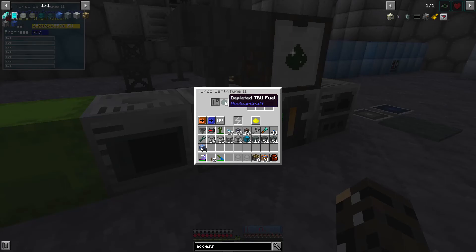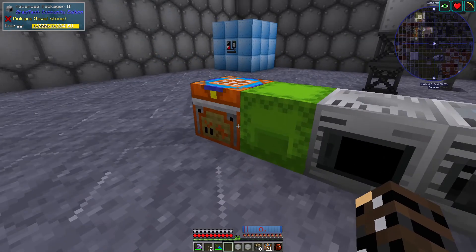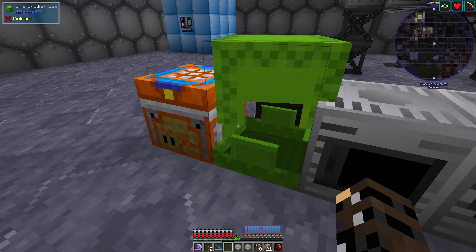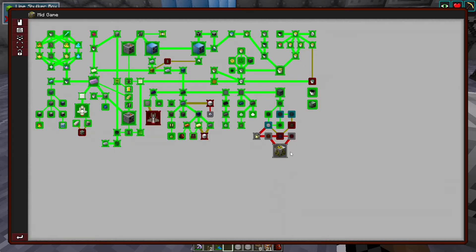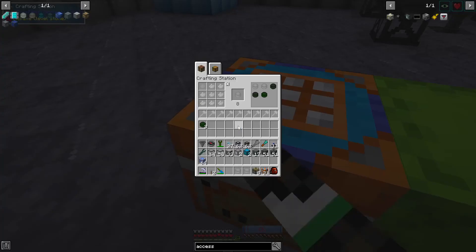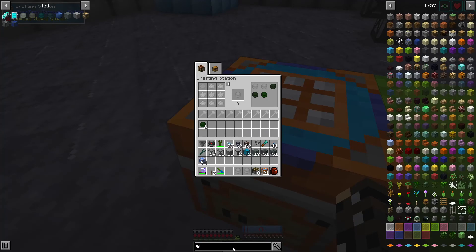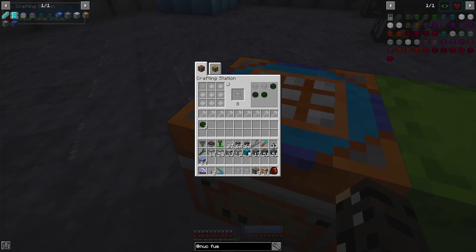We're able to put this depleted stuff in here and a whole bunch more stuff is showing up. We now probably can do something with the americium. Hey, there it is right there — americium. We want to take a look at the fuel — beautiful.